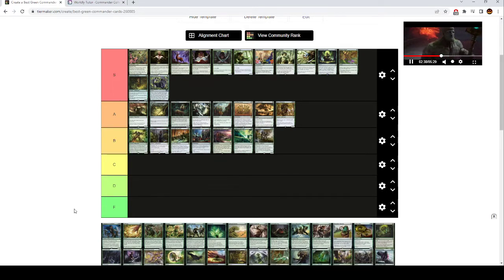Avenger of Zendikar is high B tier — it's very slow. It's a 7 mana 5/5 that makes 0/1 plant tokens when it ETBs for each land you control, and whenever a land enters the battlefield under your control, you put a +1/+1 counter on each plant. This can put out a lot of damage really fast, but the great thing is it makes a ton of bodies as soon as it comes into play. If you're in red with Purphoros or in black with Aristocrats out, this is often just going to kill a table. In mono green it's not very good, but once you add other colors, you can make it much stronger.